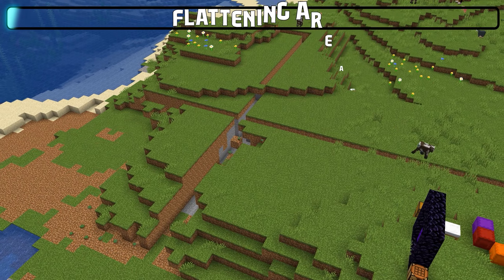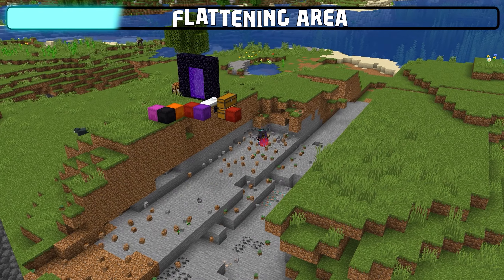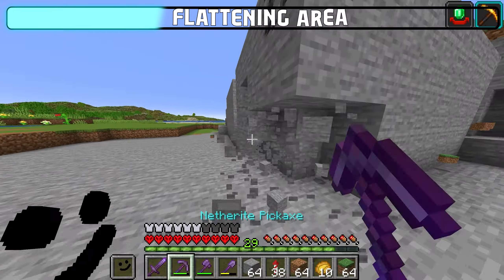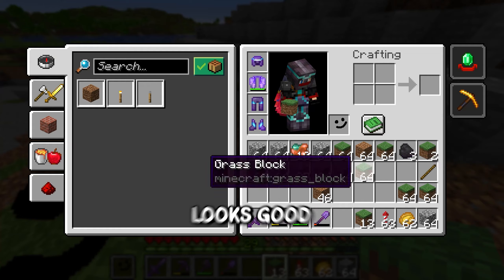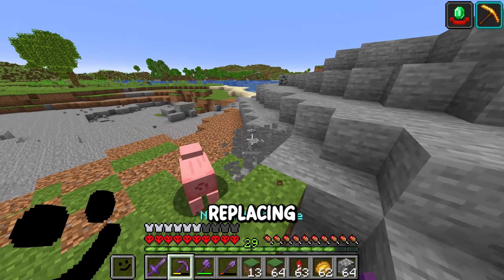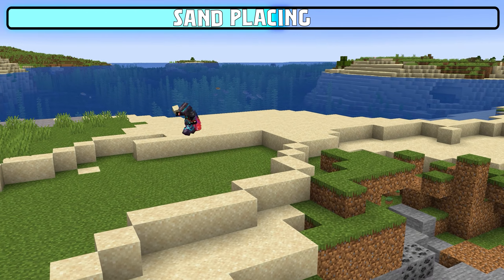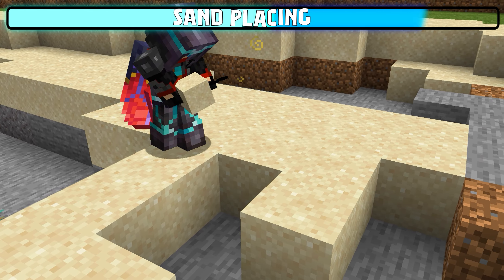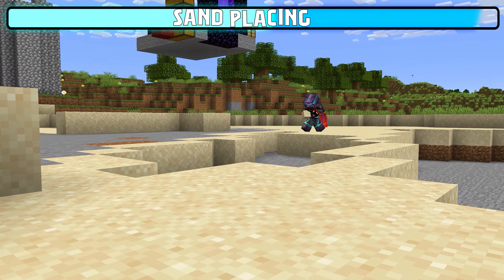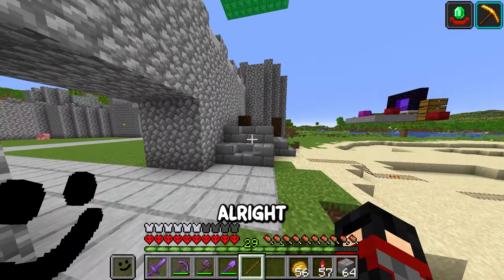Now let's start replacing all of this dirt and stone with some sand. And of course we need a centerpiece — something like this sandstone temple. Looks spicy.